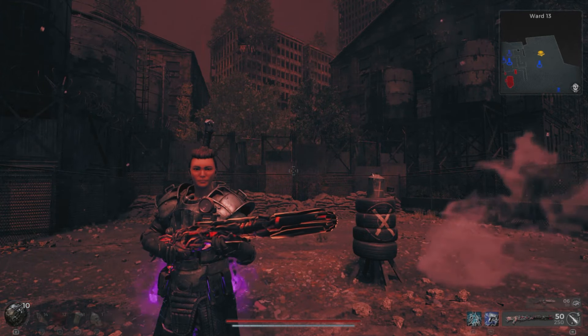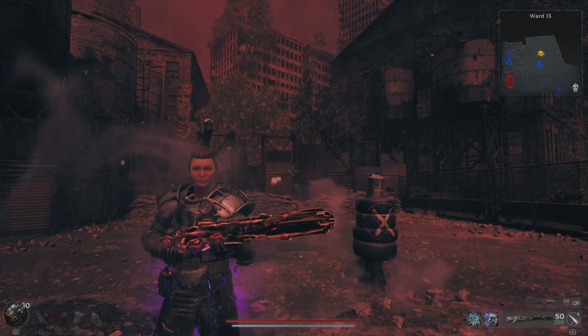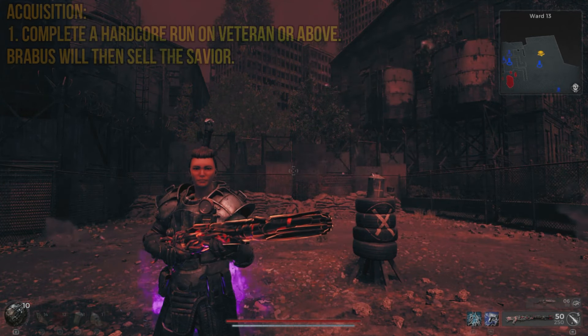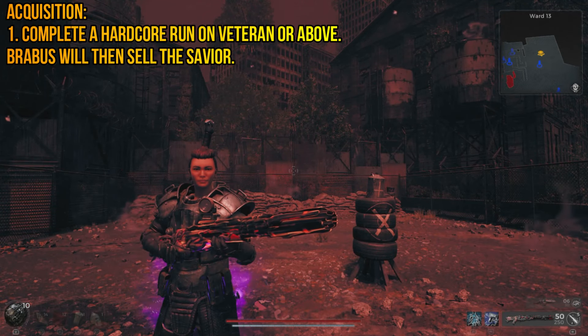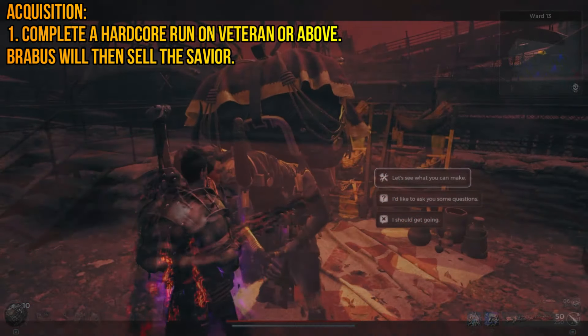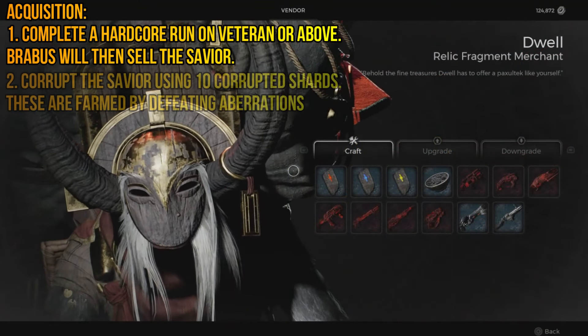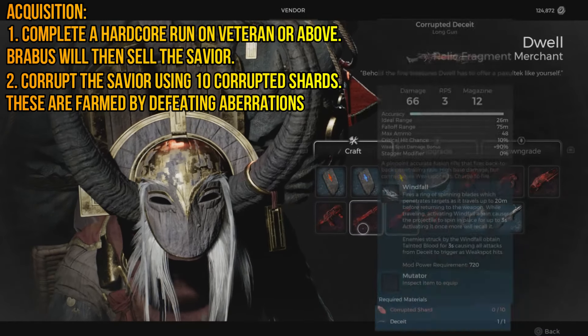Well, now it seems like you can turn the Savior into an indeed powerful tool. You need to do certain things. First and foremost, you need to complete hardcore — completing hardcore will get you the Savior. Then you go to The Pan here in the world and if you have the Savior, you will be able to corrupt it right here.